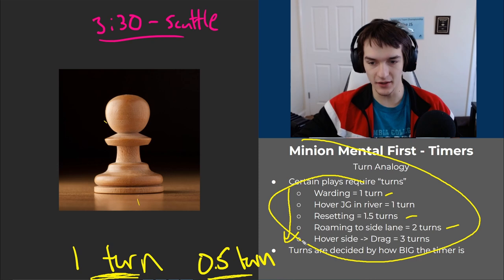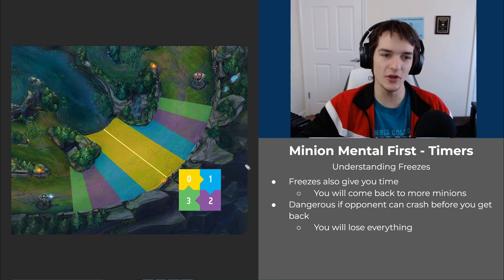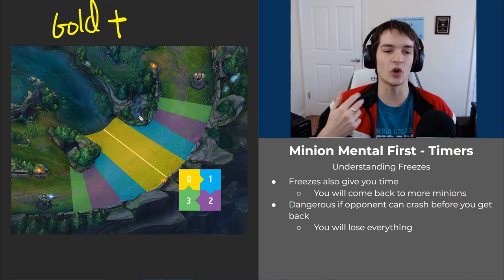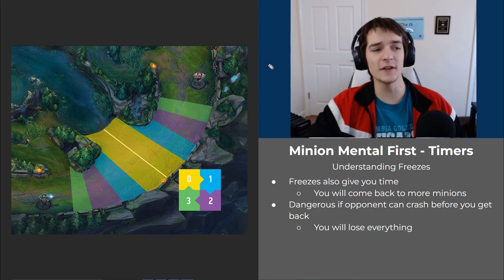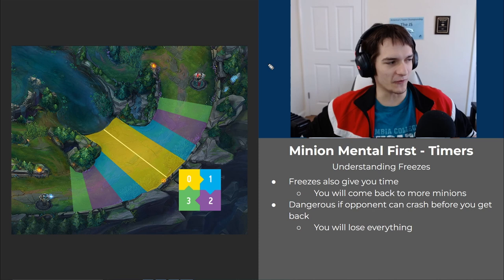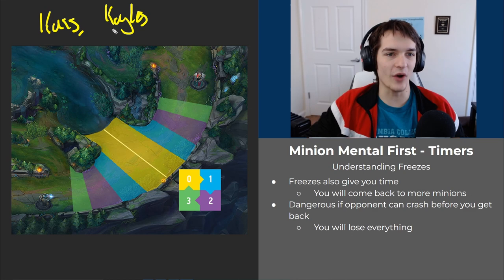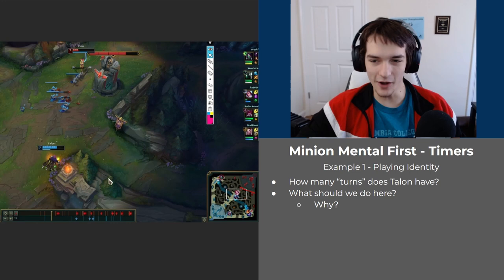Freezes give you extra time — if they can't crash the wave into you, you have more room. If it's three-thirty and scuttle is spawning and you have a big freeze, and the wave is a cannon wave and the opponent doesn't push fast, you can move to that crab fight. Freezes are an advanced concept, but if you're gold plus you can start understanding this, and diamond plus you should really start utilizing it — especially against hyperscalers like Kassadin and Kayle who can't crash the wave fast anyway.